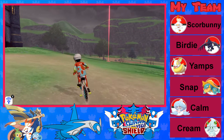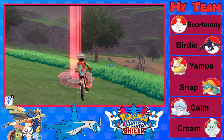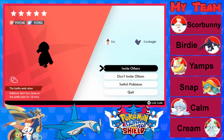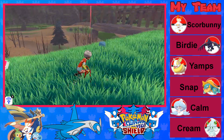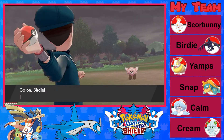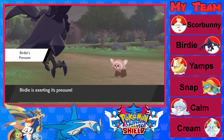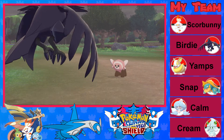Here we are back in the wild area. We've got 2,000 Watts. There is a Zacha raid here. I'm going to see what else there is. Oh, hello there, Stufful — little Stufful. Well, we have a Stufful. I'm not too concerned about catching this thing. It is — whoa — level 60. The power creep is real.